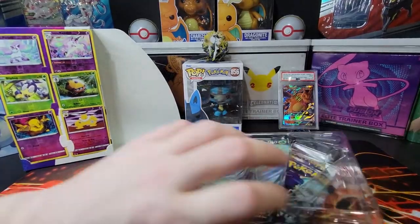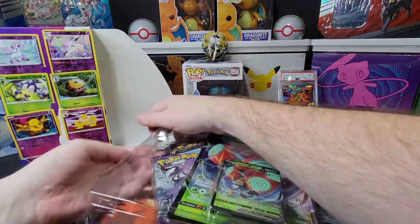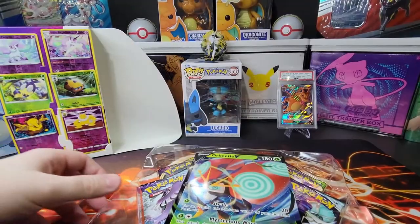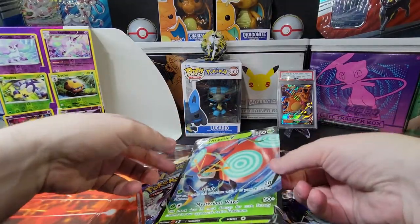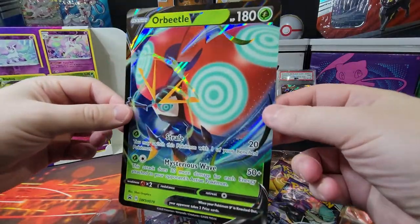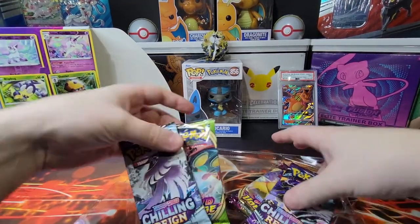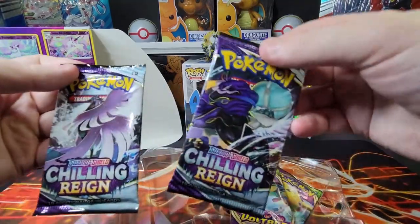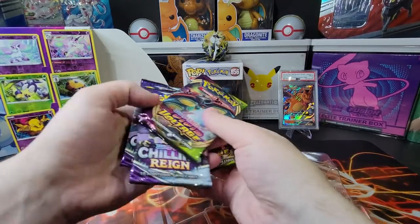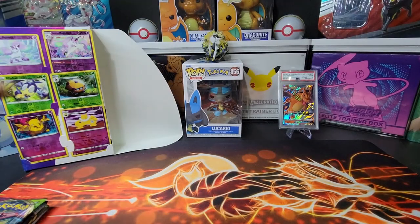We have at least two Chilling Reign packs and I think we have two Vivid Voltage packs back there. I found the box interesting so hopefully it brings us some good pulls. It's cool like an alien bug. I don't like aliens — that's why I don't like the card. I know a lot of people like Orbeetle. Two Chilling Reign, two Vivid Voltage — I was right. I personally like Chilling Reign more.